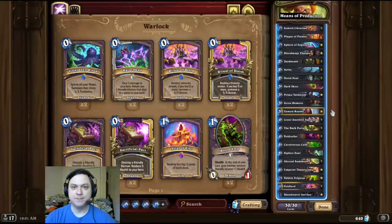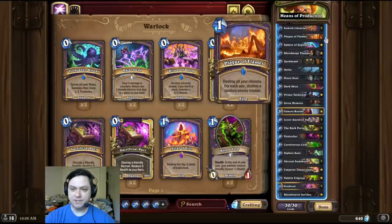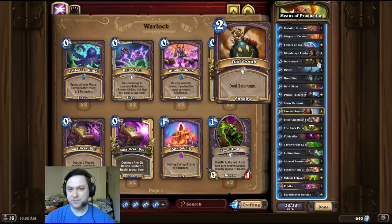Alright, deck intro time, and this time we're seizing the means of production. For this combo we're first going to start by playing the new legendary Tamsin, and then we're going to cube it and copy it with a Prince Taldoram. Then we play Plague of Flames to pop open both cubes, and then we play 10 Dark Bombs for the OTK.